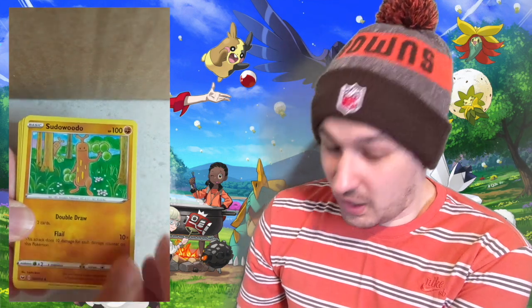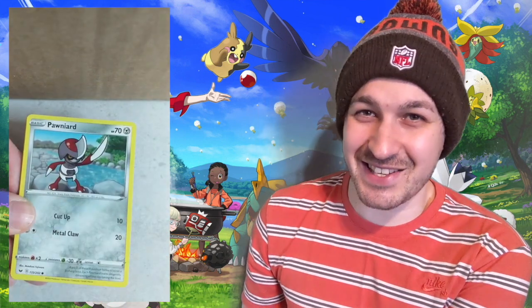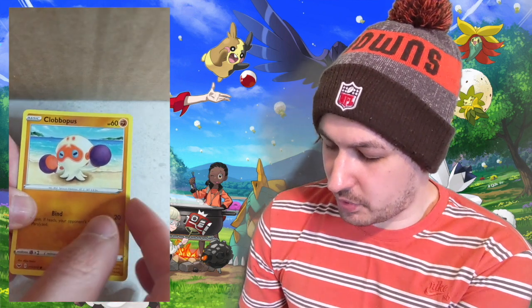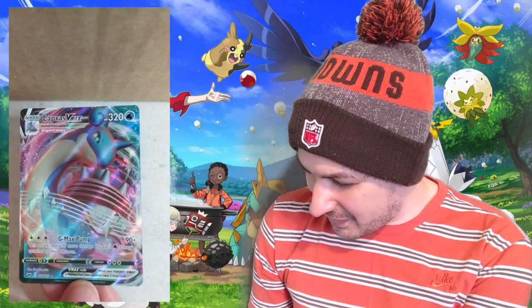Let's move on to Sword and Shield base set. Let's keep rocking, let's keep rolling. Starting off with a water energy. A Sudowoodo. Eldegoss, Energy Search, Ghastly — I love it, you love it. Pawniard, Sizzlipede, Yamper, Clobopuss, Air Balloon — you hate to see it. In the rare spot we have got a Lapras VMAX! Have a look at that. That is a beautiful card. We've got a pull in the penultimate pack.